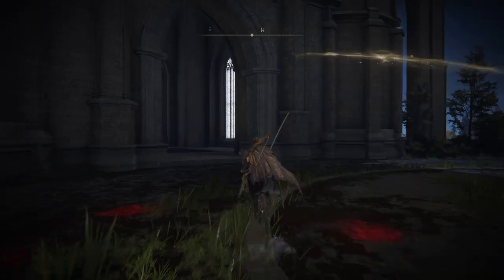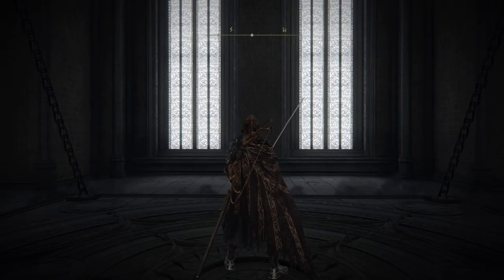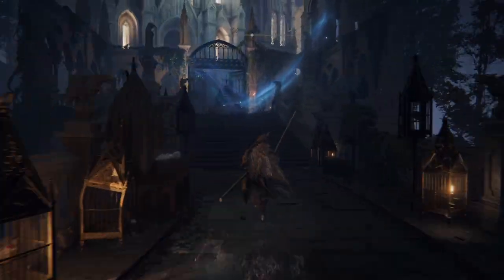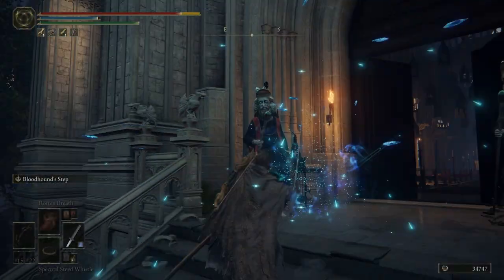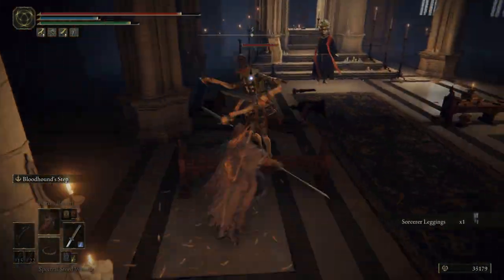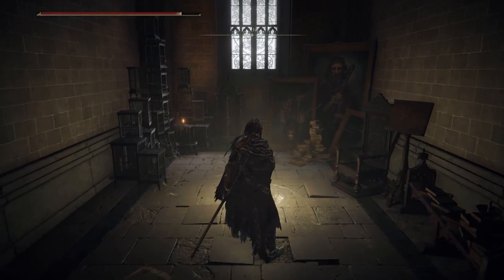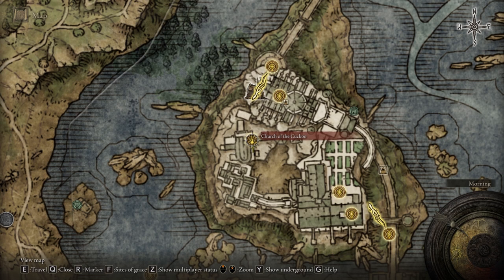Once you're inside, what you're gonna do is head to the left. Right here you will find an elevator, which we're gonna use to get upstairs. Once you enter the academy, you're gonna have to deal with some enemies inside the Church of Cuckoo. But after you've dealt with every single one of them, you will find a site of Grace at this very location. From this place, it's not gonna take much time to get to the amulet.